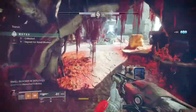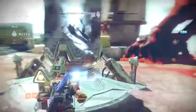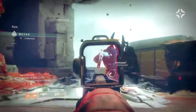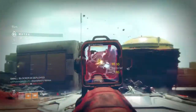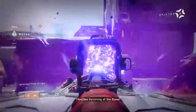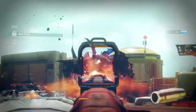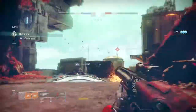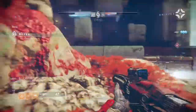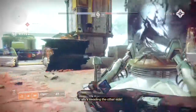Gambit is a new game mode that Bungie introduced in the Forsaken DLC, combining both PvE and PvP elements to bring a new experience. Within the mode, your goal is to deposit as many motes as you can to summon a primeval, then kill it to win the match. Through this, you'll also be getting invaded by other players whose sole purpose is to stop you from depositing your motes by any means necessary, and matches can go very downhill if you're up against a good invader who knows exactly what to do.